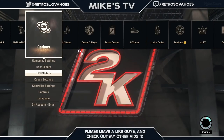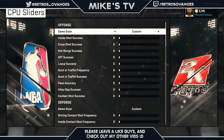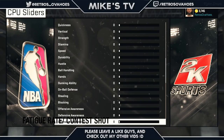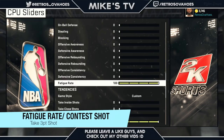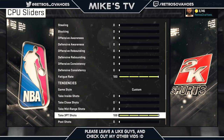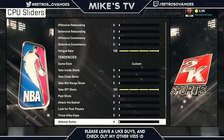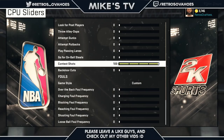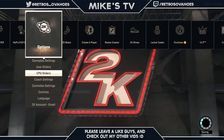Back out of that and go to CPU Sliders. Same thing - put Game Style on Custom, but put everything on zero except fatigue rate: set that to 100 so they will fatigue quicker than you. I also put their three-point shot up so they take shots quicker instead of holding the ball and wasting time. They'll shoot constantly and you'll get rebounds. For Dead Eye, you want to turn it up to 100 - they will contest your shot but you're going to make it regardless.